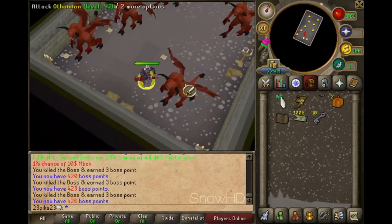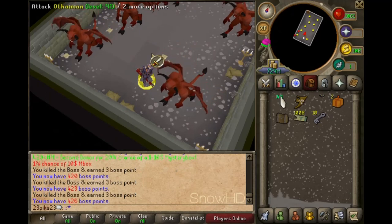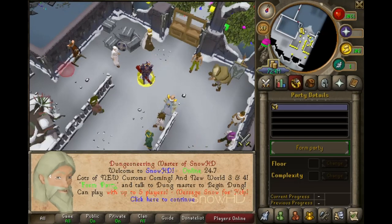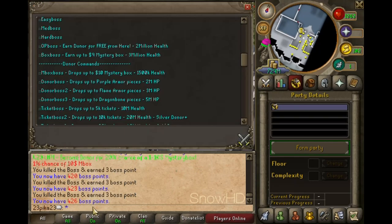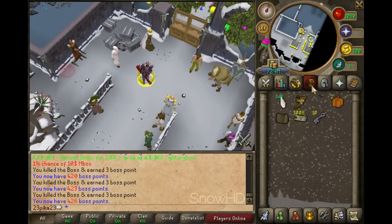Once you're done with box boss, you want to go home. If you're a donor, go to donor boss — it drops purple armor pieces. Just type in double colon commands and it'll tell you everything right there.